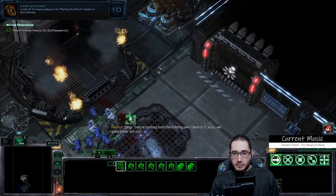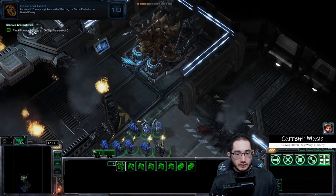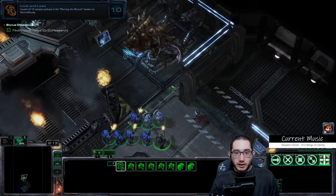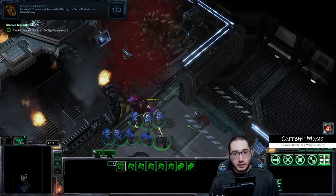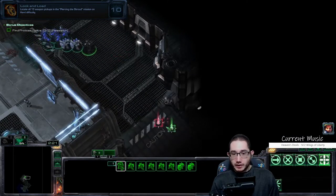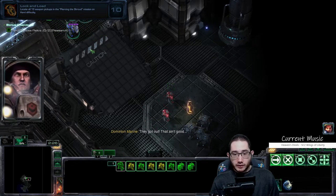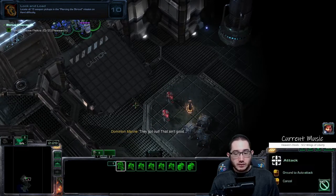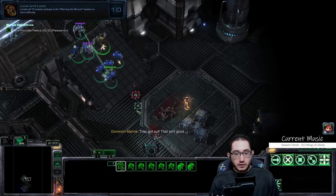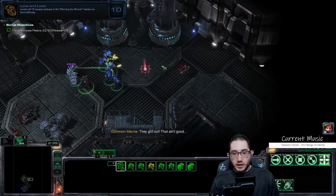I feel kind of bad about that Ultralisk though. I think I'm going to have to put him down — put him out of his misery. There will be no experimentation here. There's the first of the weapon pickups. Do a Stim. Got the first one — Grenades.